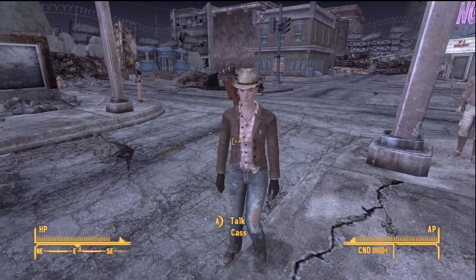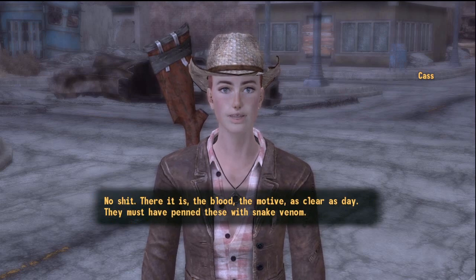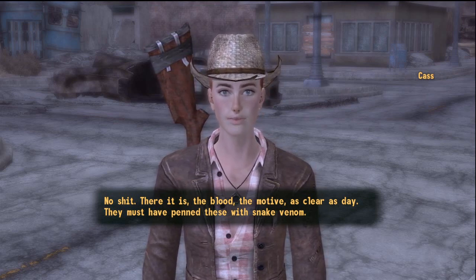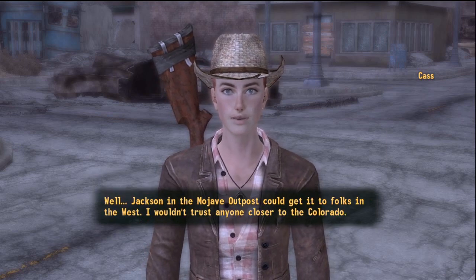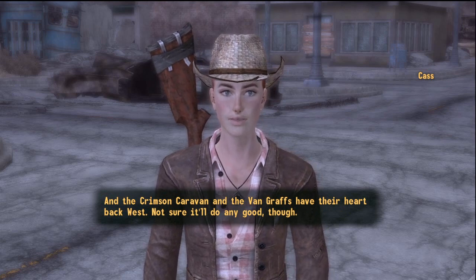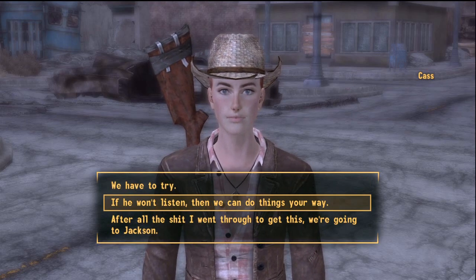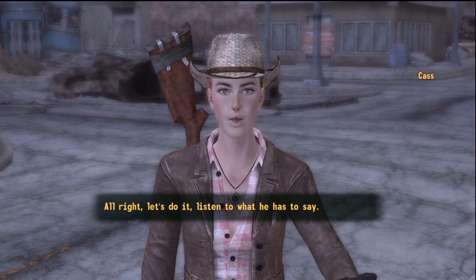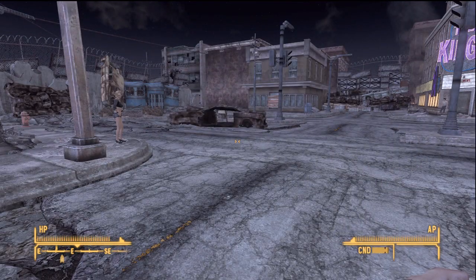Let's roll out. No shit — there it is: the blood, the motive, as clear as day. They must have penned these with snake venom. We got it — now what? Sure, this damns them, but only if someone listens. Jackson at the Mojave Outpost could get it to the folks in the west — I wouldn't trust anyone closer to the Colorado. The Crimson Caravan and the Van Grafts have their heart back west. Not sure it'll do any good though. All right, let's go talk to Jackson.